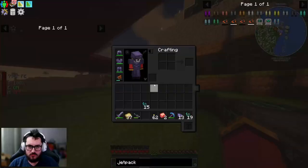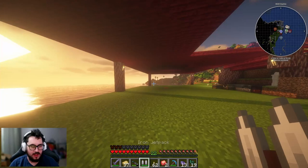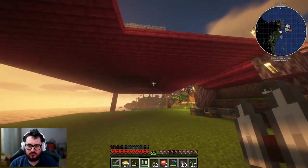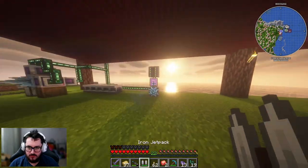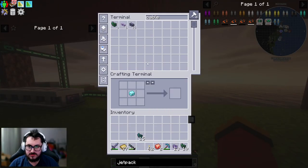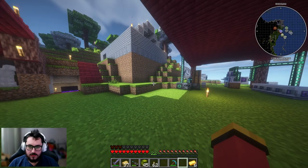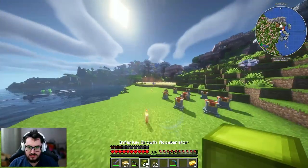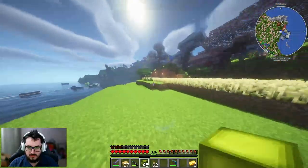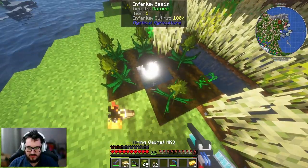I want to upgrade this jetpack but it doesn't seem like it has enough power for jumping around and exploring, so I'm going to come in here and put this back. What we're going to do is make a golden jetpack. Now that we have the gold jetpack going, we are actually going to get started with Mythical Agriculture and see what we can do with that, even if I can barely do it.